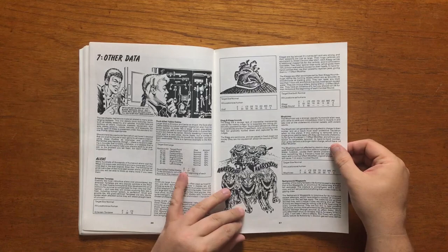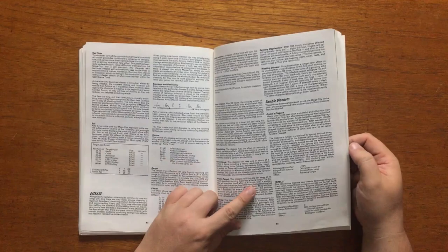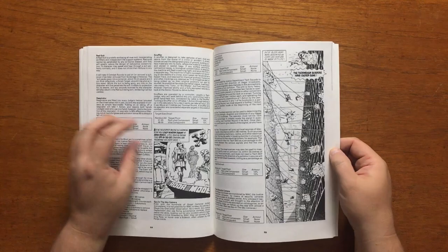Chapter 7, Other Data, has stats for aliens including things like the Klegs and Kleghounds, as well as normal creatures that have been changed by the nuclear wasteland, like dog vultures and dinosaurs. It also has the various diseases that have shown up in 2000AD, like Grubb's Disease and Tutti Frutti, and also has a fairly good section on equipment.